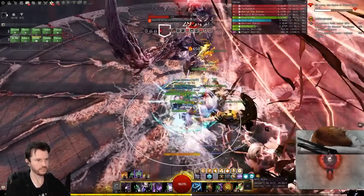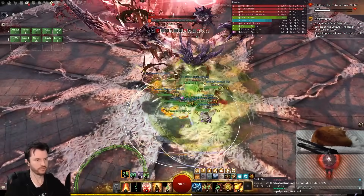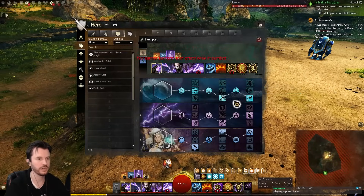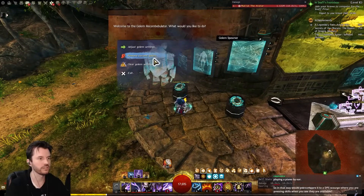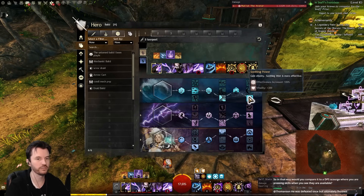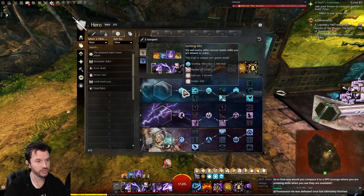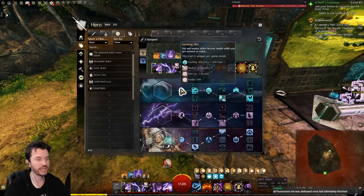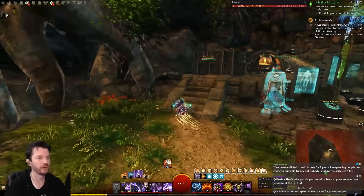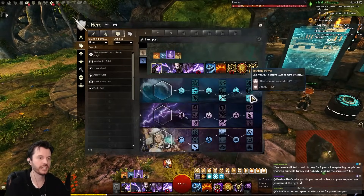Fortunately it wasn't too bad. I would say the survivability of this build is like 1.3 Weavers — it is a little bit healthier than they are, because this trait gives 300 vitality. Looking at my health down here, I've got 17.6k health; if I change this out, I drop to 14k. We're also putting out Soothing Mist, though honestly it's not doing a lot here since we're not stacking healing power. It's about 250 healing per second for the whole party combined — a tiny bit of survivability. The extra health is nice.